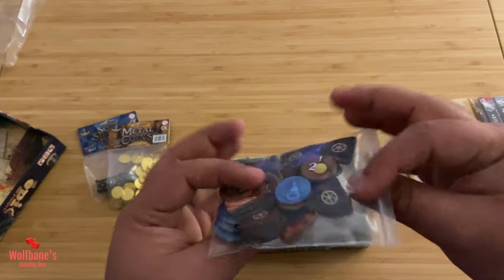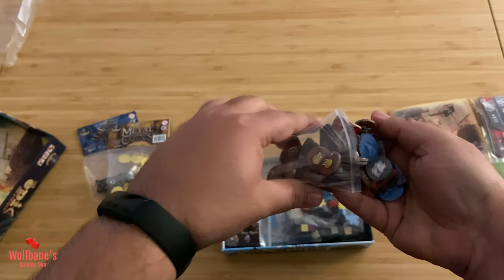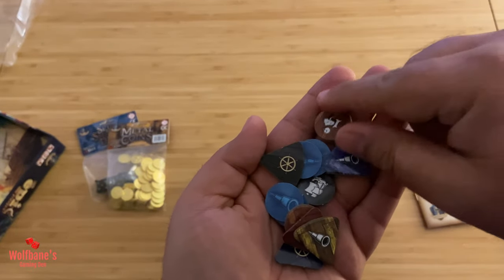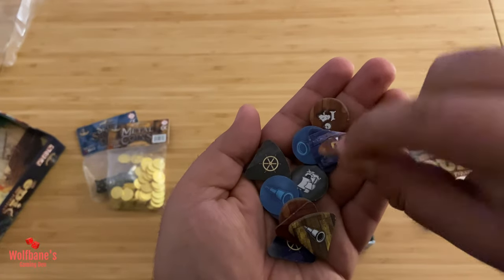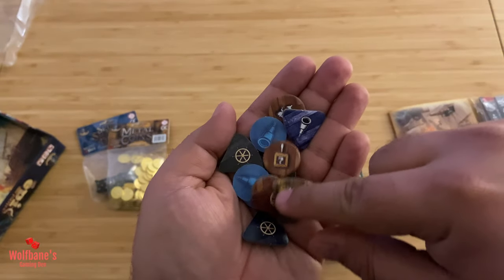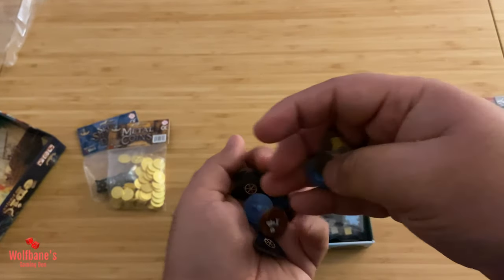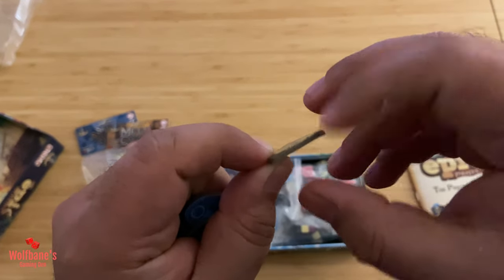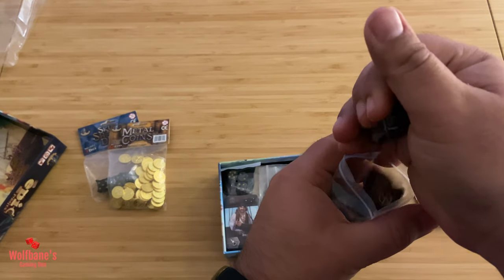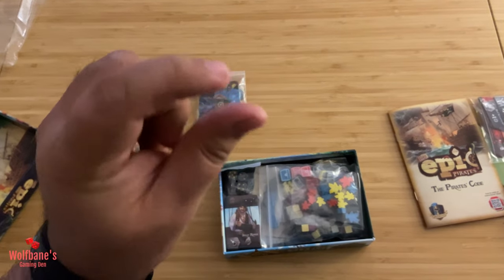Let's crack into these. So these are pre-punched tokens by the look of things, which we can confirm. A few different pieces in here. These go on the action wheel that you can sort of like select actions on during your turn. These might be certain things that you can pick up from the map itself, if I remember the rules correctly. Nice — thickness is all right, nothing to write home about, but it's not bad. It should stand up well. It's an interesting choice to have these pre-punched and set in the bag, but it also makes sense because it reduces the thickness of the box.